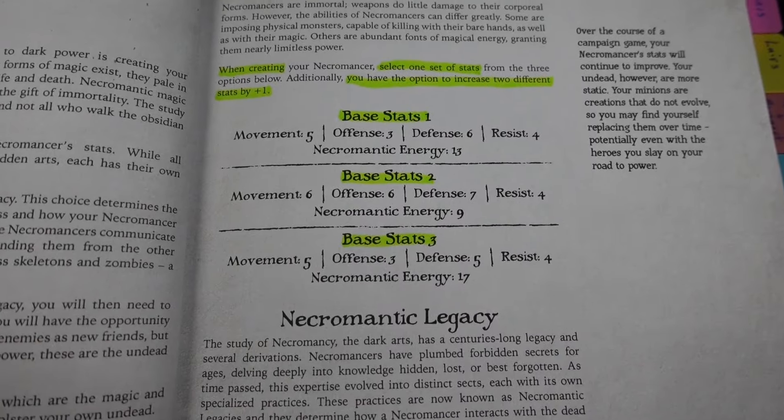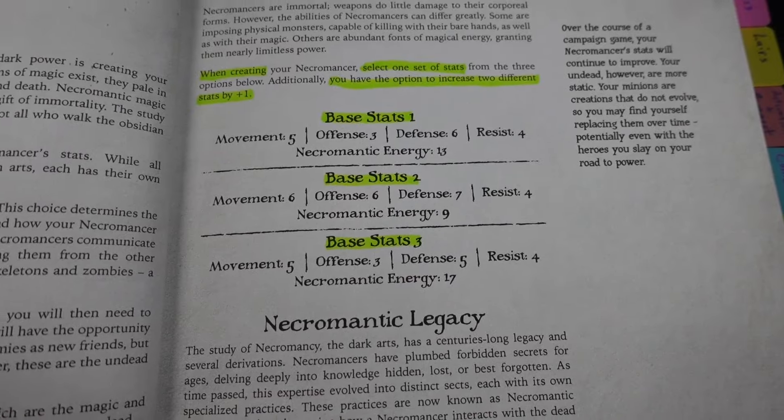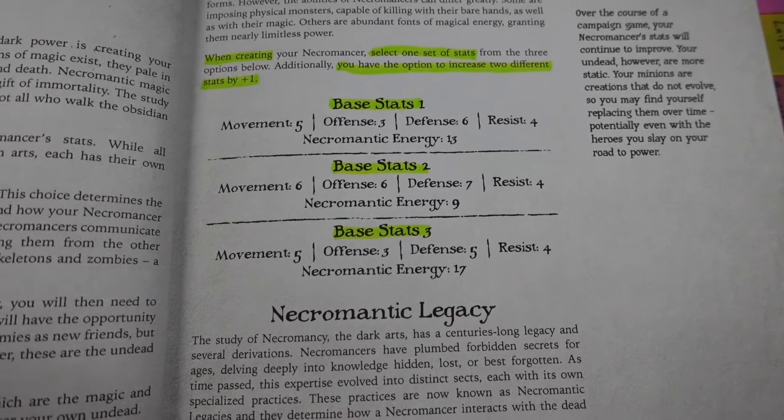I figured that would be enough to last me a good little while — if I need another one later I can print it. Next up we choose one of these stat lines, and then we get to increase two different stats by plus one, so you can't do the same stat twice.